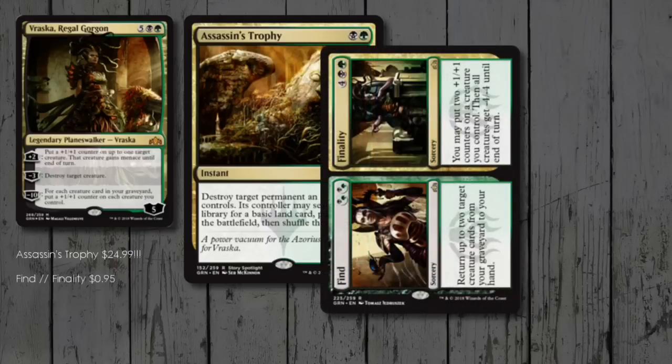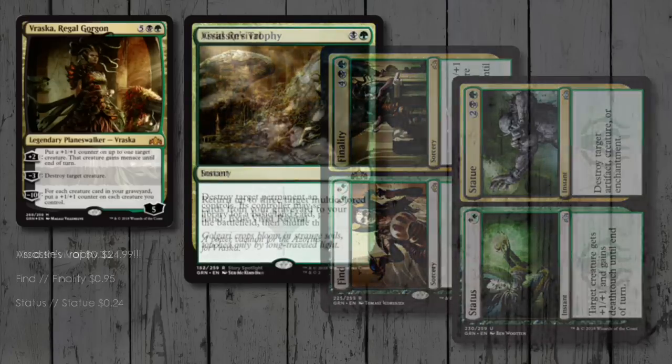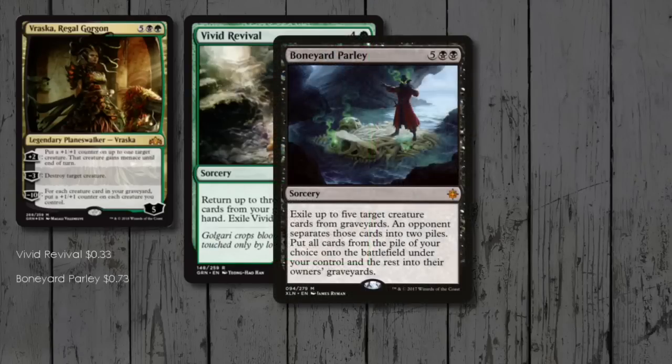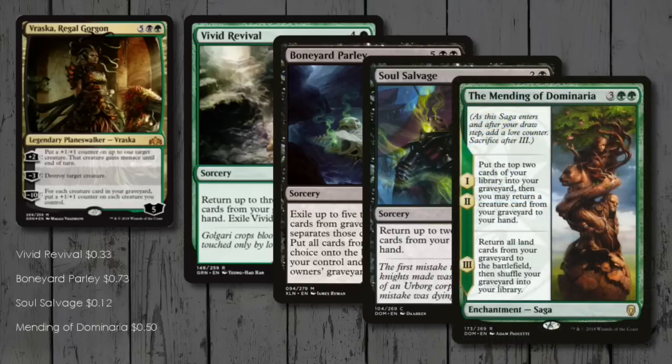Find // Finality gives more recursion and a sort of board wipe if needed. Status // Statue is a pump spell and removal in one. Recursion seems really important in here, and Vivid Revival is great at it — pulling any three multicoloured permanents back to our hand. Boneyard Parley can not only recur our own cards but potentially steal them from our opponents too. Soul Salvage does what it says on the tin, and The Mending of Dominaria mills then recurs, then gets our dead lands back into our library — helping us not to deck ourselves.